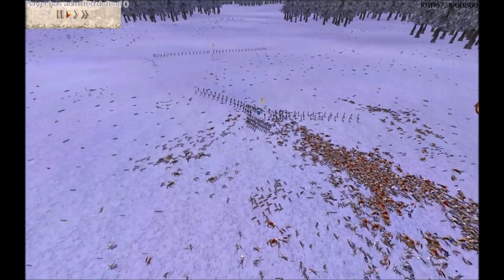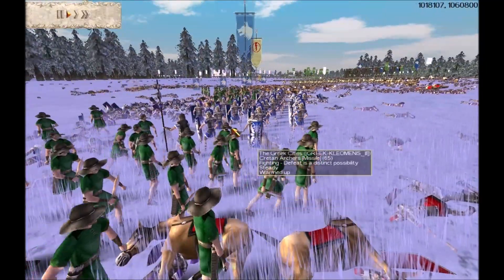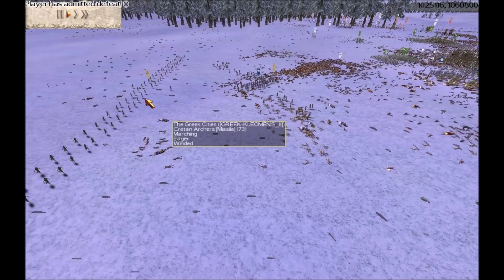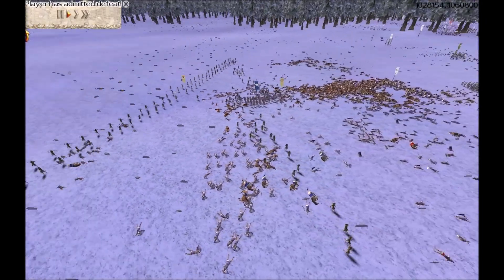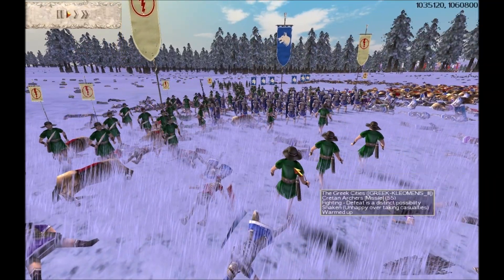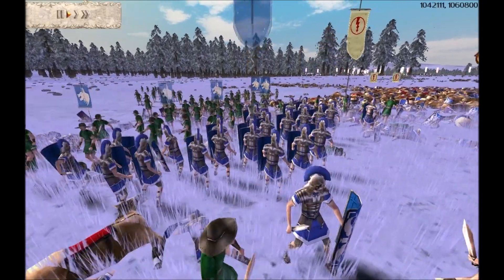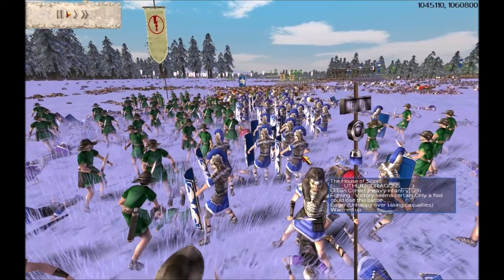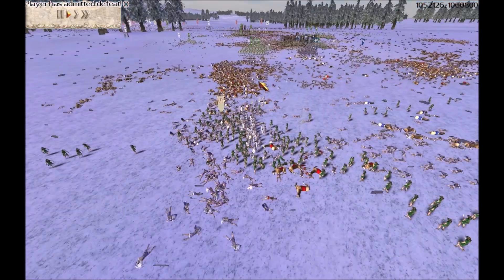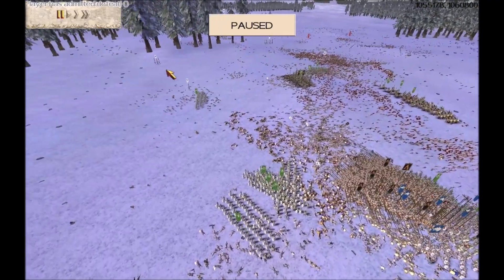I thought the Carthage general had just admitted defeat, but it was actually another one of their team. You can see here that Cleominus's Cretan archers have charged into a Scipio unit, pulling out their short swords to attack. But I think, to be honest, we have managed to go on to win the battle. And there you are — Cleominus has just admitted defeat. Our team has just managed to win the battle.